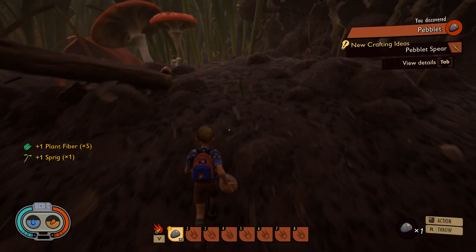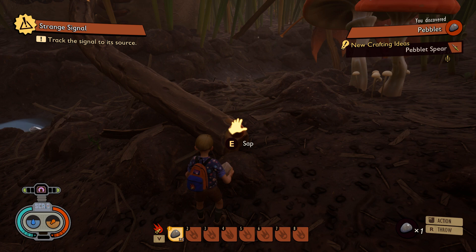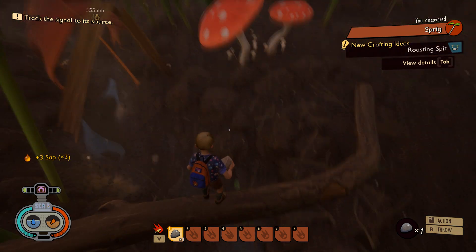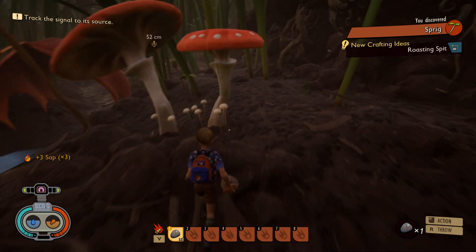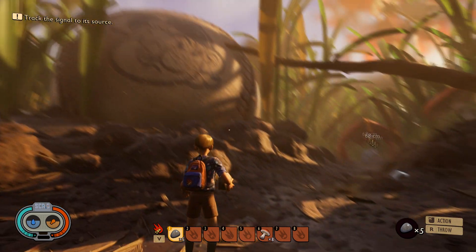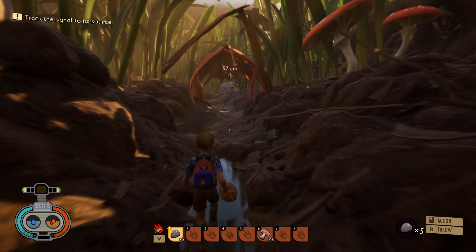A big thing you're going to want to collect is sap. There are a few places where you can pick it up, but the easiest place right now is after you spawn in. There's a stick right next to the big baseball, and there's going to be three pieces. Go ahead and pick up all three — you're going to be using it very quickly. Using this baseball as a reference, we're going to make our way to the research center, where we're going to research three items.